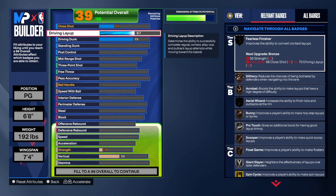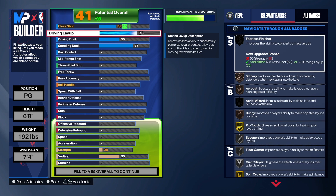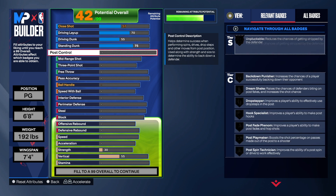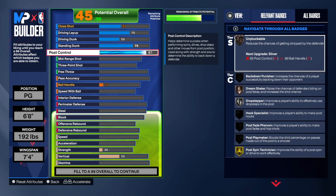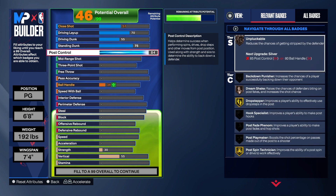I actually took the driving dunk to a 75 instead of the standing dunk — my bad. We're going to take the layup to a 70. The close shot will go up on its own to a 57. Now, this is the icing on the cake: 84 post control. Some of y'all might say take it to a 92, but we couldn't get it there. You can take the driving dunk down if you want to try. Because you can really have like a 52 or 53 driving dunk and still do the same thing. But right now we've got an 84 post control.